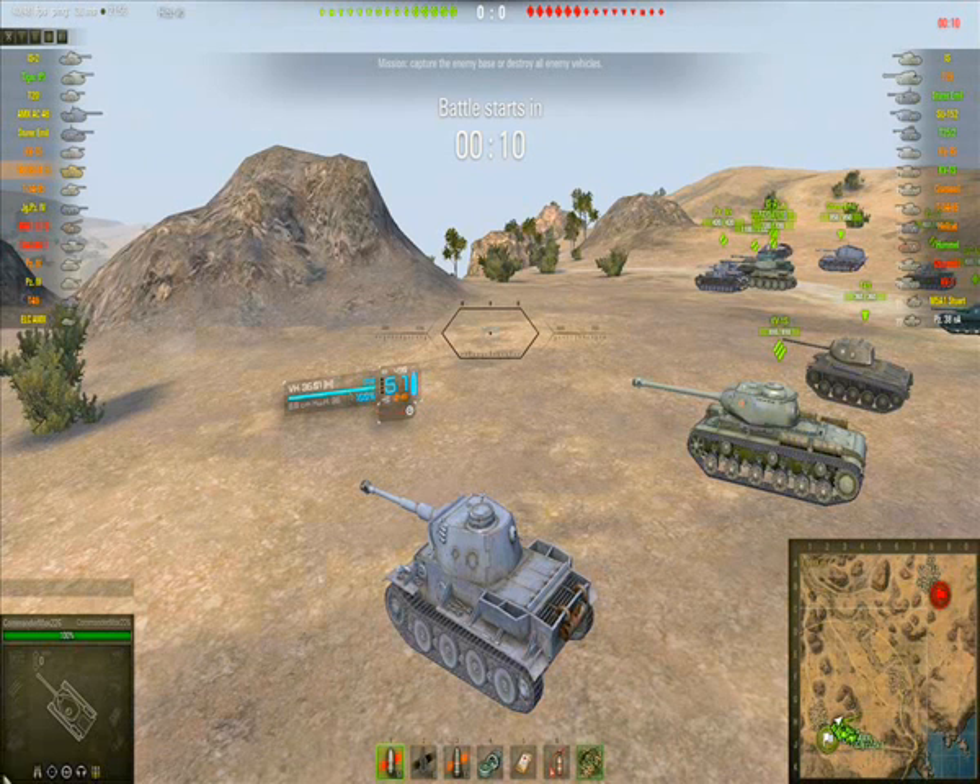To the bottom left is your tank stats for the current game — that's your engine and modules. At the moment all my modules are fine and fully working, but if someone were to shoot and damage a module, it would need to be repaired. That's why you have a repair kit.